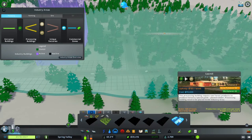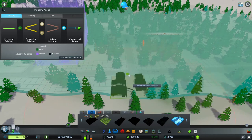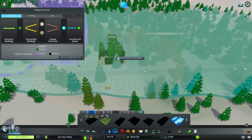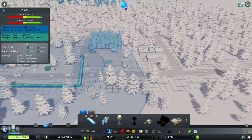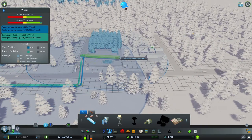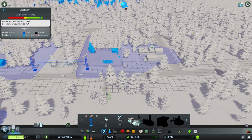This processing building requires raw forest products to produce forestry special goods. The plain timber processing building needs to be placed inside the industry area — which it is. So we're going to go ahead and place that down right there. I don't know if it needs water — yeah, it's going to need some water. What about electricity? Nope, it's good on electric.